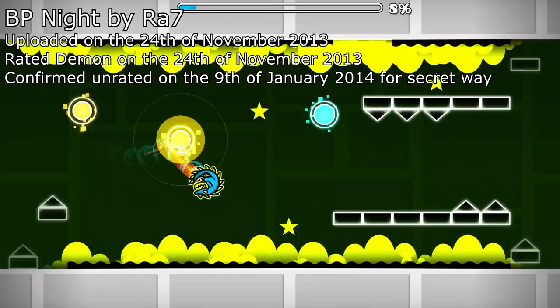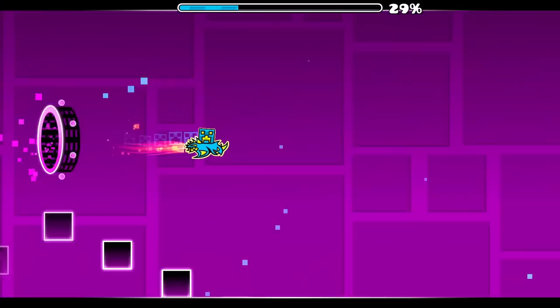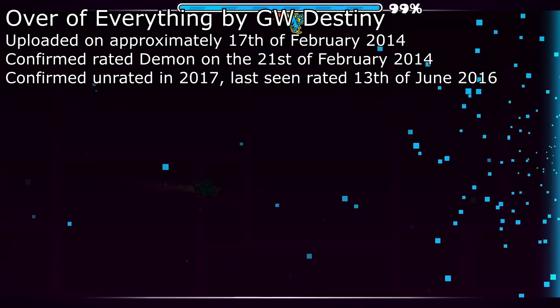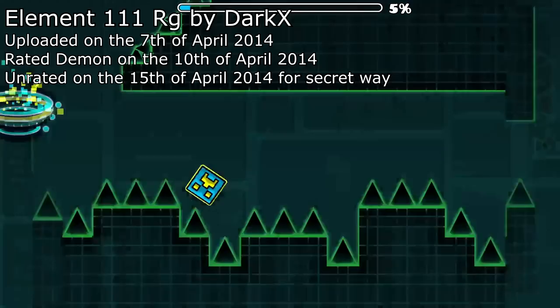This isn't much of a hacking method, but it gives a statement on the earliest possible situations of cheating for gain. Throughout the game's first years, Secret Wastes showed up time and again in levels. The earliest known example of a rated level utilizing this was BP Knight, which was rightfully unrated when discovered. Even today, Secret Wastes can be found in pretty much any common level, though extensive efforts toward legitimacy concerns in top levels are now endless.